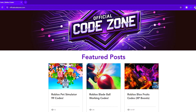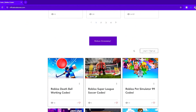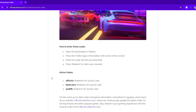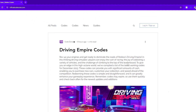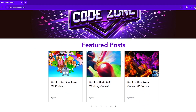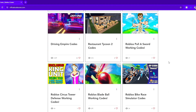Before we get into the codes, check out this website if you want to stay updated with the newest Roblox codes for any game: officialcodezone.com. This website has almost every Roblox game you can imagine that has codes. Simply just click on the game that you want to see and boom — instantly you'll get free codes. Along with that, you can even join our monthly Robux giveaway; we give away a gift card to one special website user.